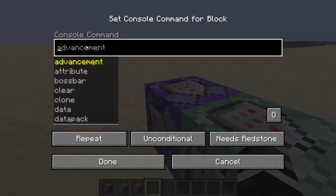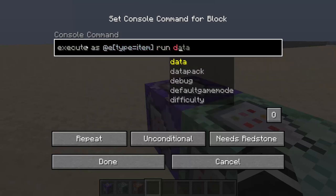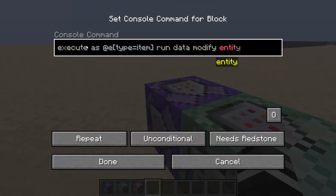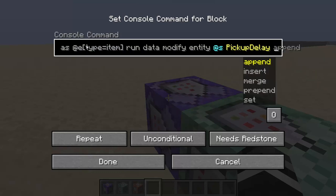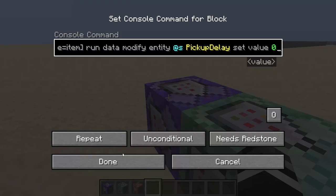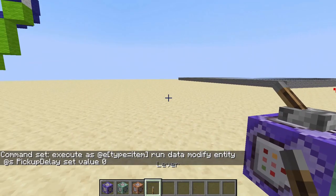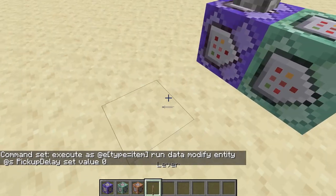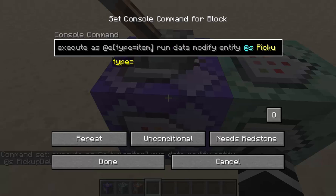So there's one method that most people know, and that's going to be: execute as @e[type=item] run data modify entity @s PickupDelay set value 0. So if you set the pickup delay to zero, then it will be picked up immediately. You see how it just pops back into my inventory? This works just fine for single player stuff, but you have some issues here.